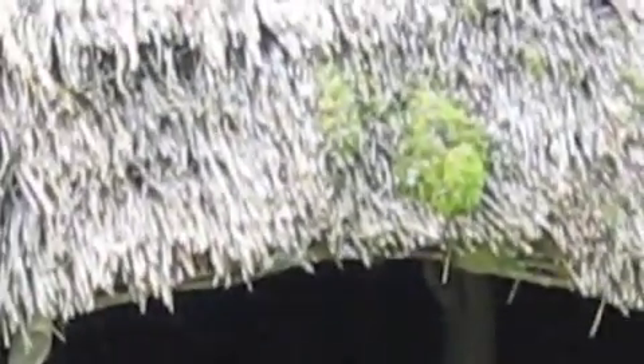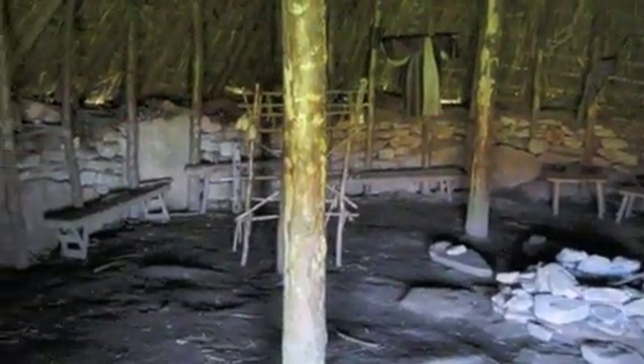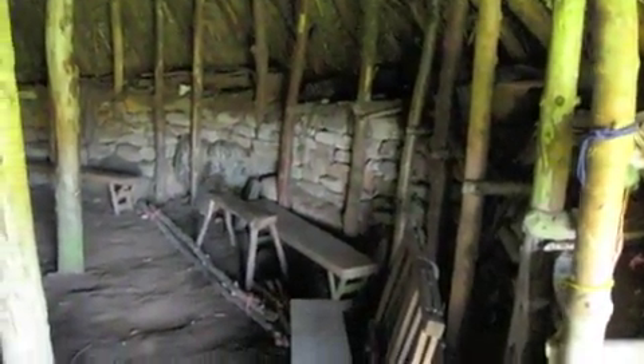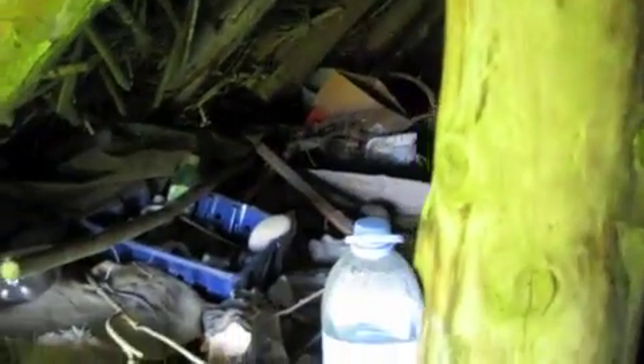Now we are going to duck inside. This is the interior of the large round house. You can see we have a central fire pit, some leather clothes hanging out to dry, and a lot of benches. If you look at the stone wall upon which the roof rests, you can see that it is being used for a lot of different storage.